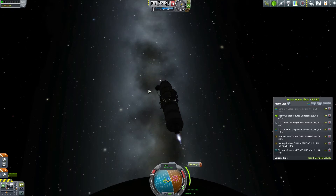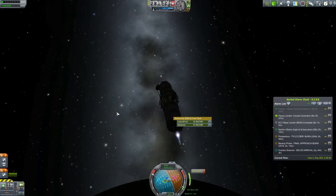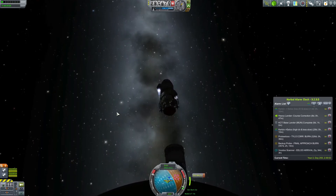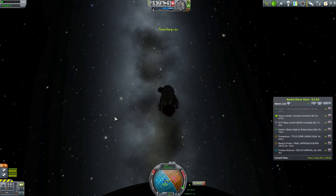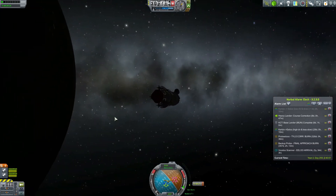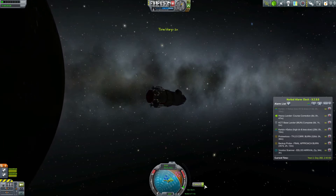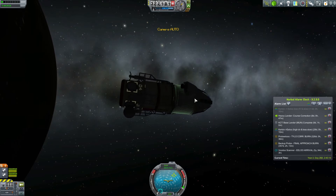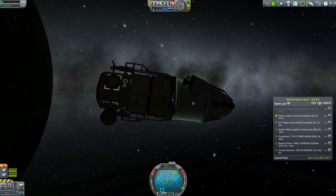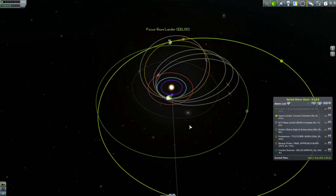We have just 180 meters per second to go for our insertion burn, but the fuel has just about run out on this engine, which is a problem. We have the top engines which should serve as our landing thrusters, but the fear is they might not last to actually be landing thrusters at this rate. We've only used them a tiny bit so it might still be okay, but this is precious little fuel for a course correction.